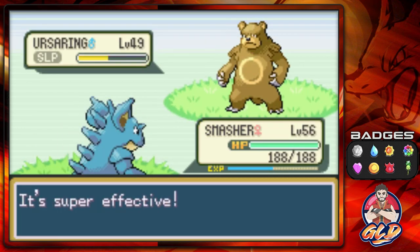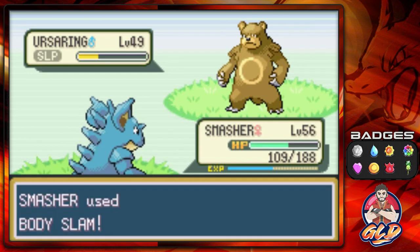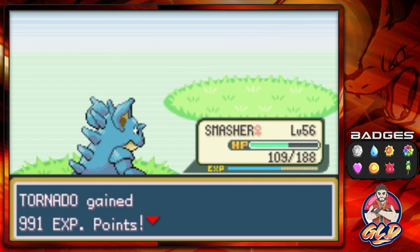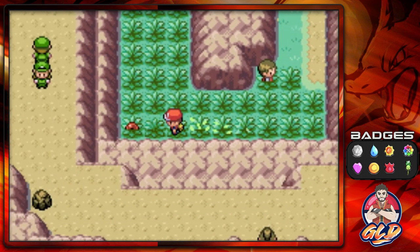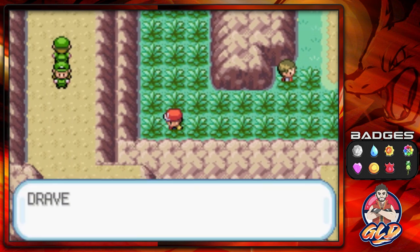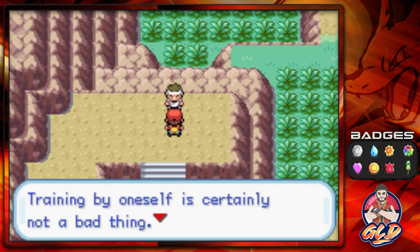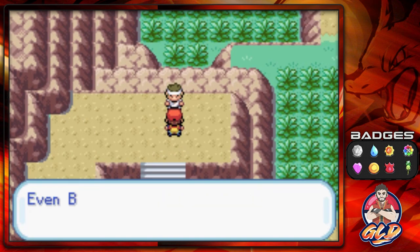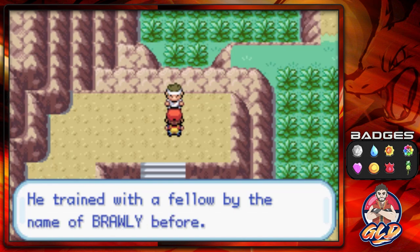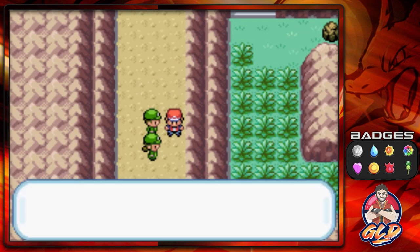My biggest beef is that they never really had a Teddy Ursa around here — that would have been nice to find and use. We defeat them and get a Max Elixir. The NPC says: 'Training by oneself is certainly not a bad thing, but it's also not bad to aim for the top with a partner — even Bruno trained with a fellow named Brawlio before.'